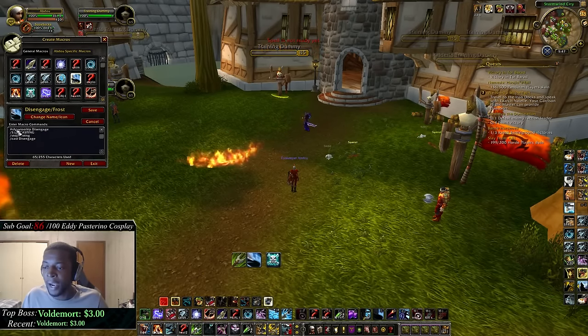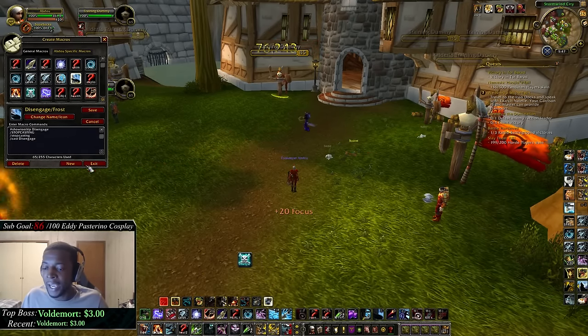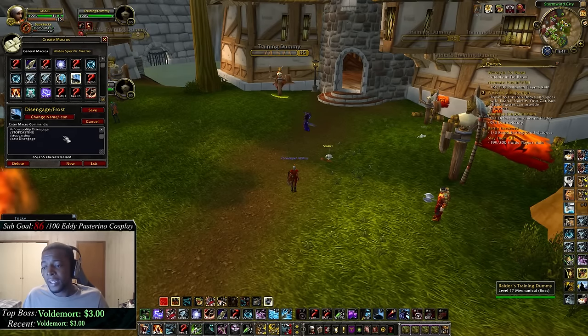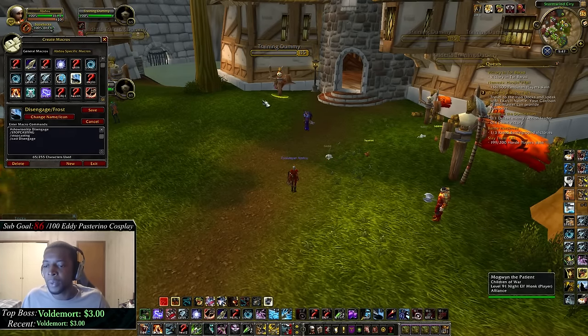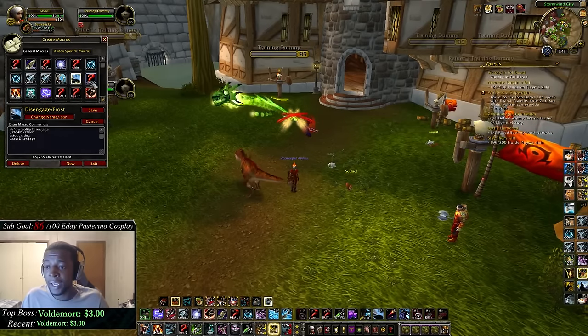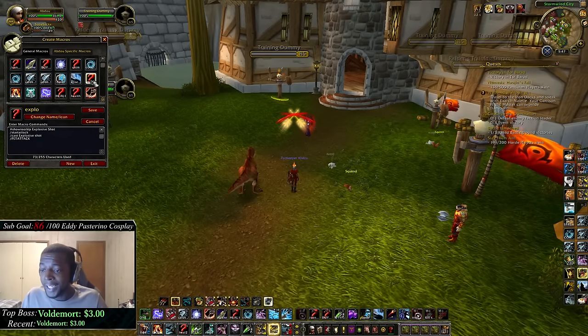The disengage macro is: pound show tooltip, space disengage — that just shows the tooltip when you hover. Then slash stop casting, slash stop casting, slash cast disengage.